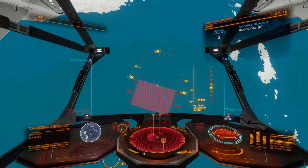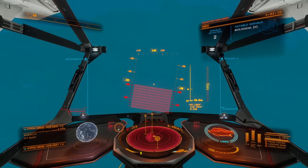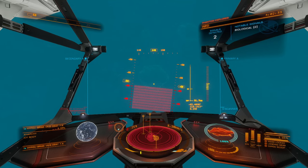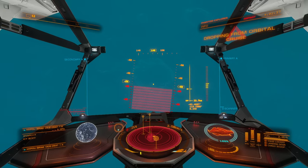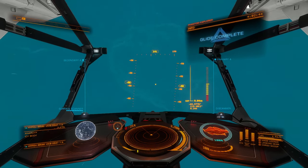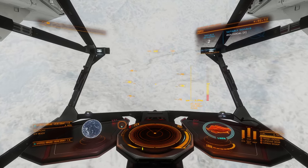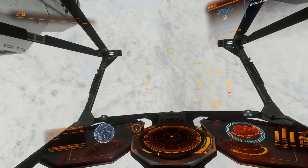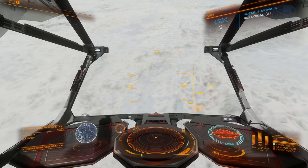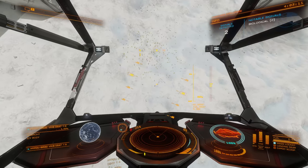It might be interesting to do a really long livestream and just grind all the way back in one sitting — that would take many hours. We do need probably seven billion credits to be comfortable with buying a fleet carrier, outfitting it, and still having enough money left over to be comfortable. So it probably makes more sense to maybe make a detour to Colonia after this. And the Fonticula here looks really tan — this is a different Fonticula, I don't think I've seen these.